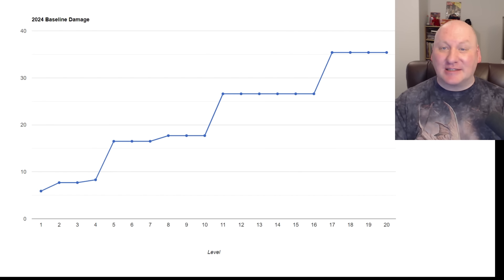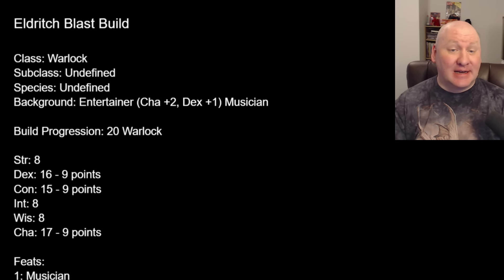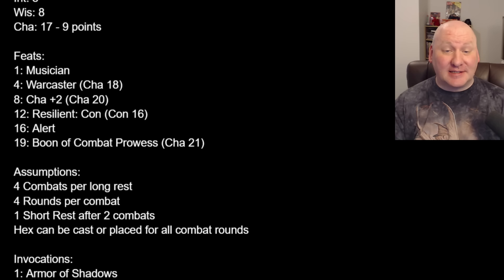Let's talk about Eldritch Blast with our base warlock build. I've put in more details so you get a sense of how the character functions outside of just delivering Eldritch Blast. We'd be a Warlock. Background: Entertainer in 2024, which gives the right ability scores and the Musician feat — very good even though it doesn't increase damage. I'd take Warcaster at 4 to help concentration and increase Charisma, get Charisma up to 20 as soon as possible, take other good choices, and finish with Boon of Combat Prowess — if you ever miss on your turn, you can turn it into a hit once.